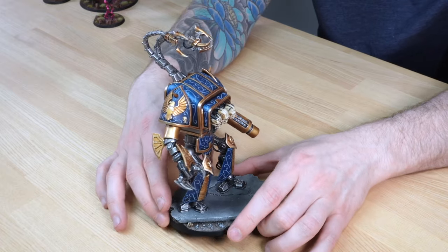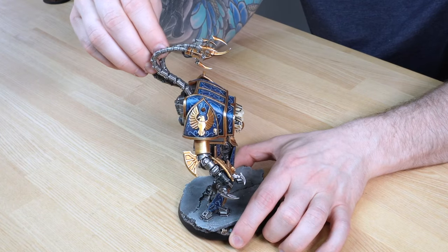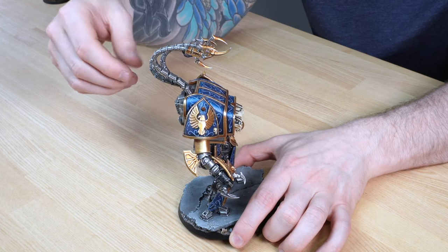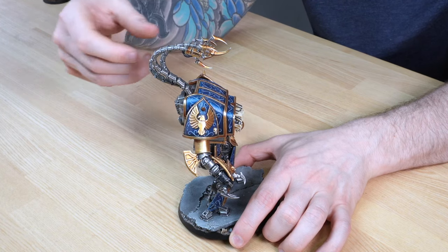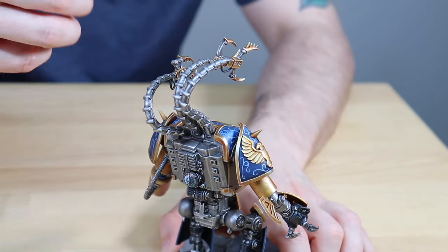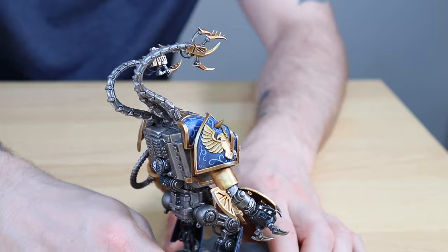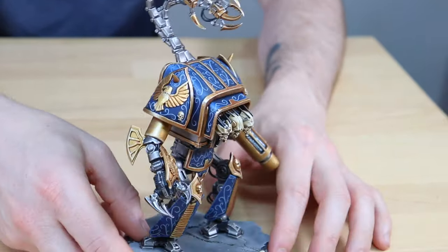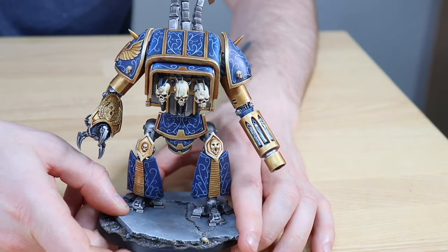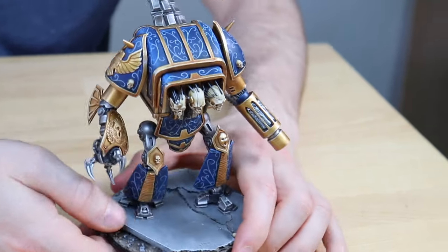It uses parts from Armigers at the feet, but lots of other things have been completely done from scratch. I love the three heads — it almost has three different personalities — and those three claws over the carapace, as if each one is individually controlled by a different head, all fighting for overall control. Moving around the side, there's a lovely sculpted Aquila on the shoulder pad. The magnetizing has been really cleverly done — all the parts interlock, so the components Charlie sculpted actually hold everything in place really firmly beyond just the magnets.